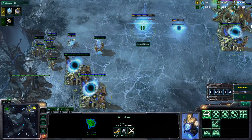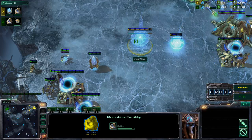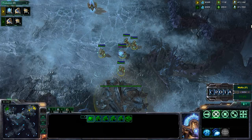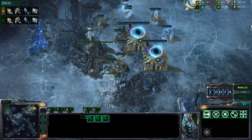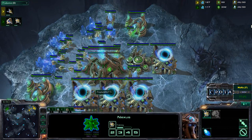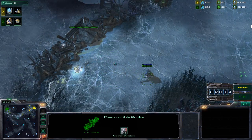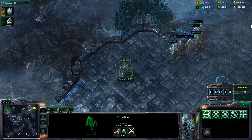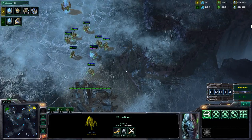Mana is getting a Robotics Facility, so this will be a 3-gate with a Robotics Facility. Those Stalkers are now making their way down. If Mana can get into Colossi first, that would be very helpful, as Colossi are massive units able to break down Force Fields easily. Meanwhile, one probe gets destroyed very easily. As more Stalkers come in, TT1's Stalker takes critical damage but is able to return home and recapture the Xel'Naga Watchtower.